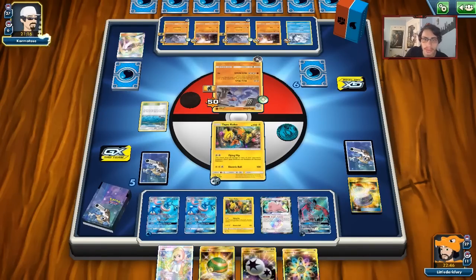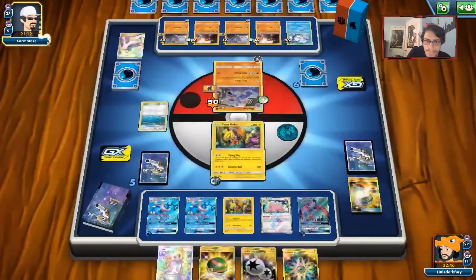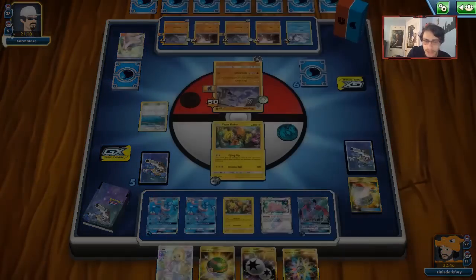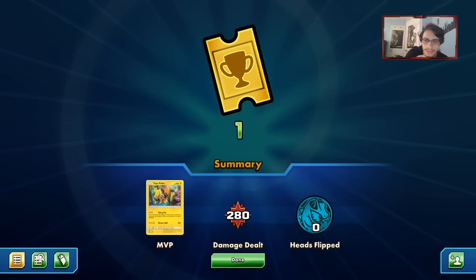If he wants, he can knock me out with an Energy — he has that option. But if he does, we'll come out with Greninja. That's really all I wanted to do — just get the Flying Flip off so nothing could get Giovanni'd. My Koko Flying Flip plan worked!